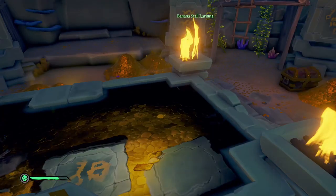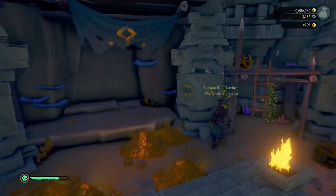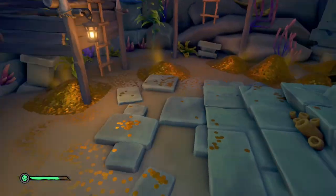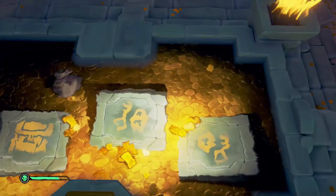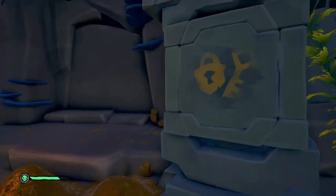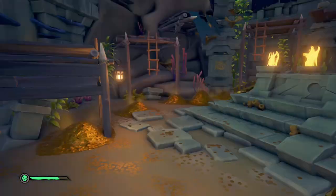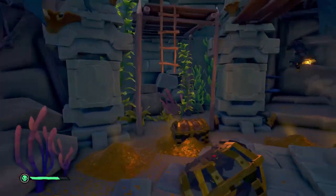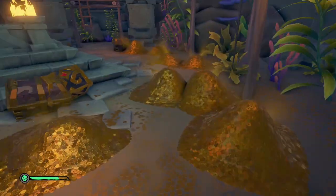So we have a treasure chest, a key and lock, and another key and lock. The first block needs to be a treasure chest, the second and third need to be a key and lock. The fourth block is basically a picture of all three of the first blocks combined — so it has to be a treasure chest and two key and locks. Also make sure the keys are facing the same direction. Once we switched it to the right direction, we were able to open the vault and get the new ancient tribute chest.